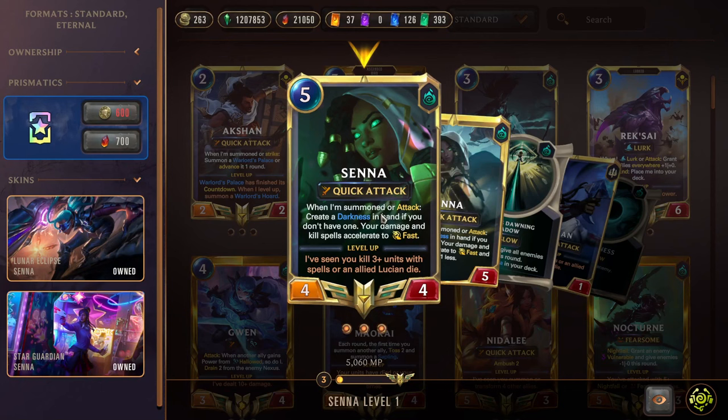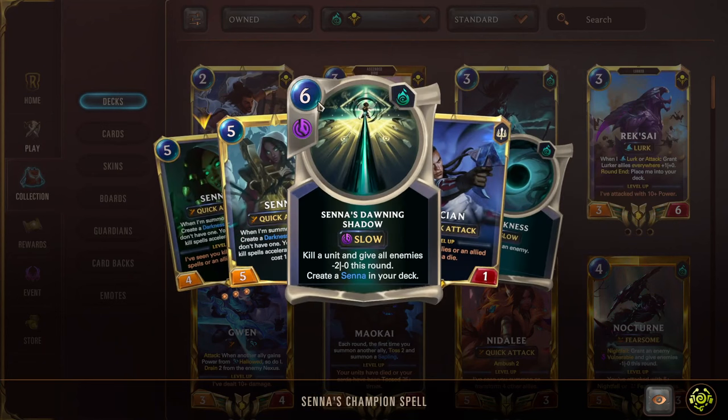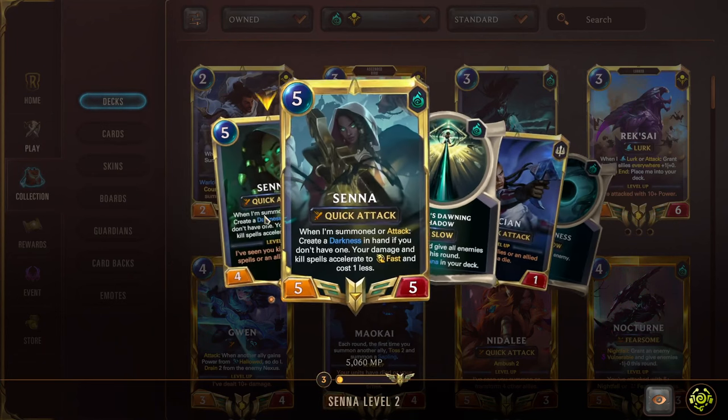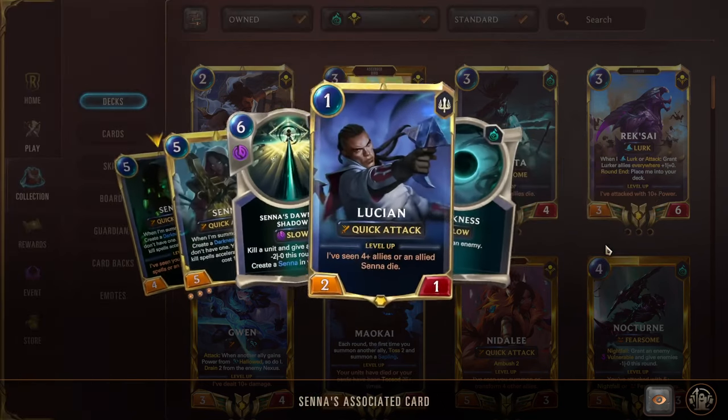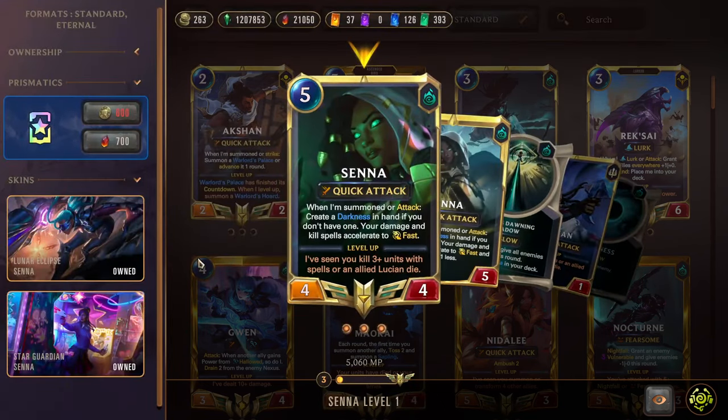Next we have Senna, which we just covered, so I'm not going to go through it again. Same thing as the Darkness deck — we're going to level by killing units with spells, including our own units. Her level 2 form is just as good. We have extra Vengeances, so that feels awesome. Senna in this deck is just giving us Darkness which we can use as a deal 2. We're never amping it up sadly because we're not investing in the Darkness spell, but it is nice to have the extra removal anyways.